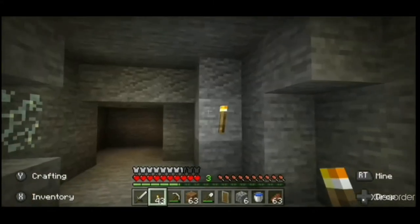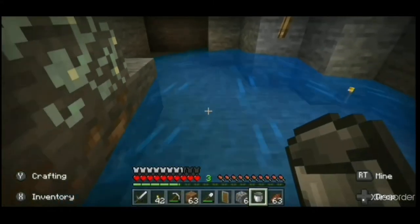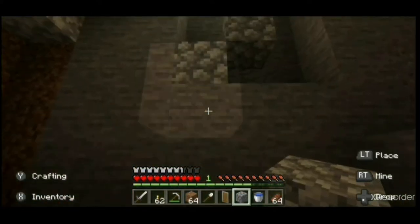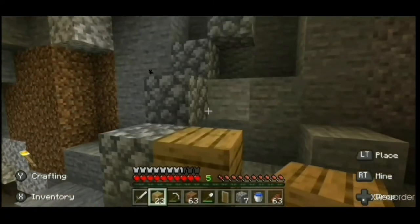You should always place torches at eye level or higher. Torches placed too close to the ground could get washed away if they come into contact with water, which could leave you stranded in the dark. Placing blocks that don't naturally generate in the area as markers is another way to prevent you from getting lost.